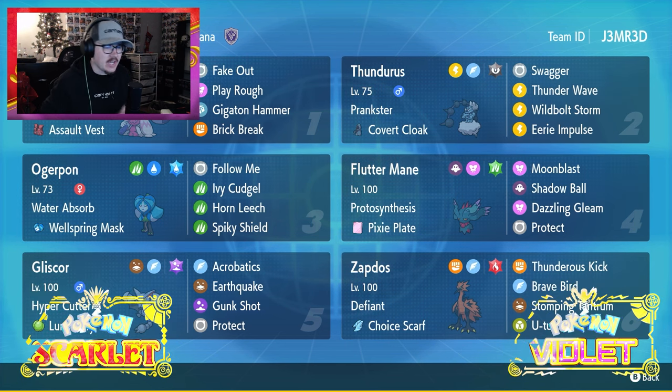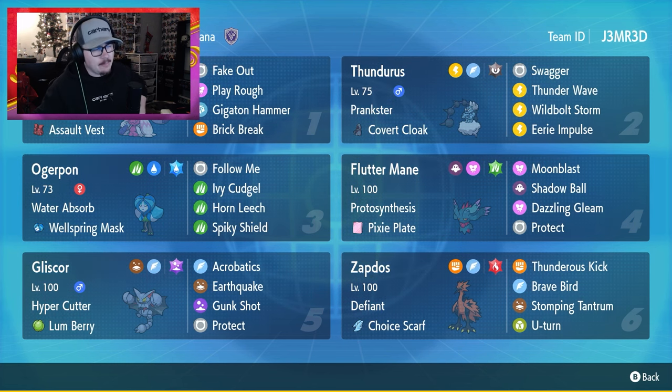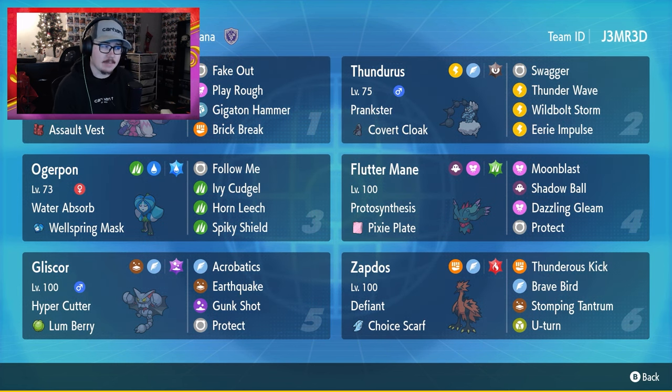Today we are rocking Tinkaton — been a long time since I've played Tinkaton here on the channel. I think the last time I used it was when I built the Tinkaton team running with Dondozo way back in Regulation B. This one's really cool because it's actually not Mold Breaker — it's Own Tempo paired with Swagger Thunderous, so we can't be confused, we're immune to Intimidate, and we can self-swagger and just let Tinkaton go bonk!